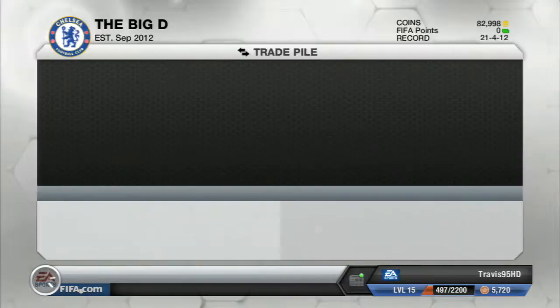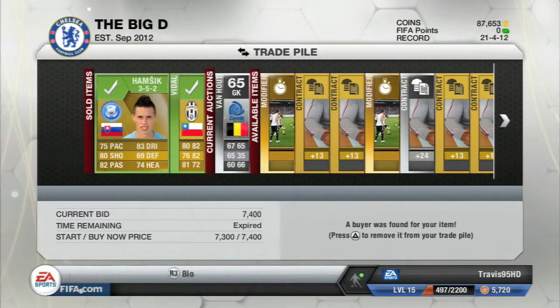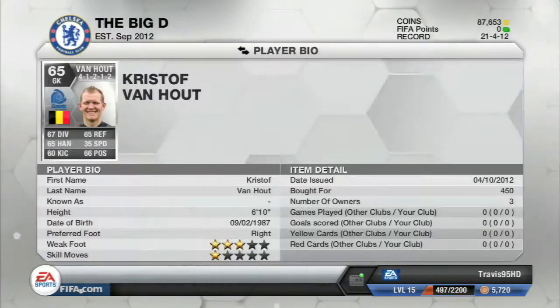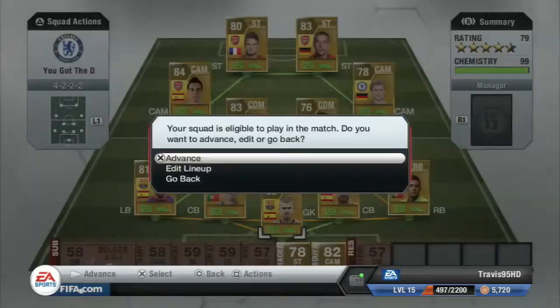How's it going everyone, Travis 95 HD here - this is the Run to Division One. Some more Serie A players have sold and we're up to 87,000 coins. The 610 Belgian keeper is now a rare, and in the division we've got nine points.